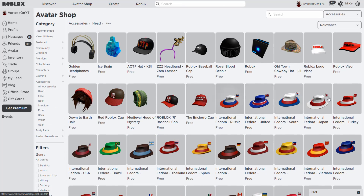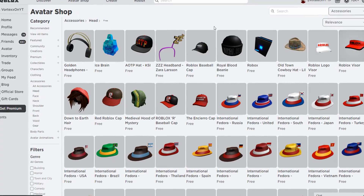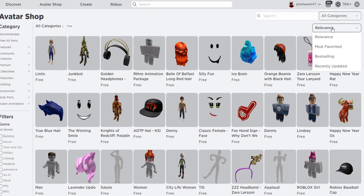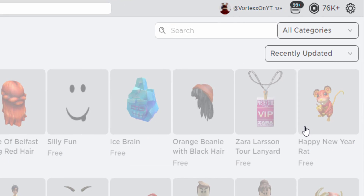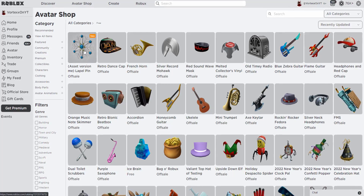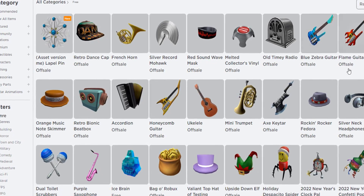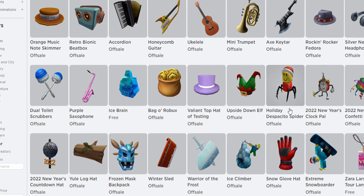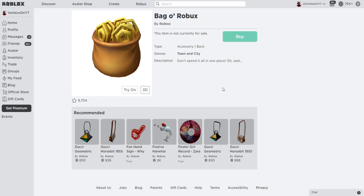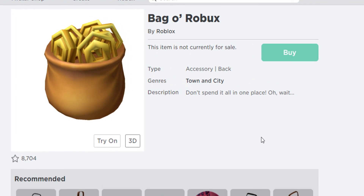They're just different versions and they look very cool in different colors — you could rep your country's flag with it. If you want to see all the new free items, you want to go to relevance in the top right and click recently updated. As you can see, these are all the new items coming out for free. We already saw the label pin but there's also a retro dance cap, a french horn, some music items, new guitars, the holiday despacito spider, the bag of Robux, and a lot of other things.